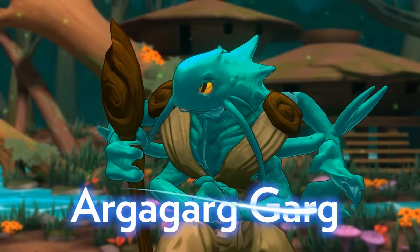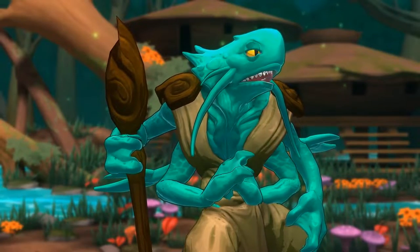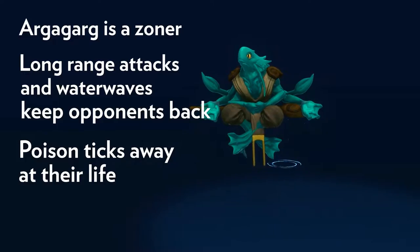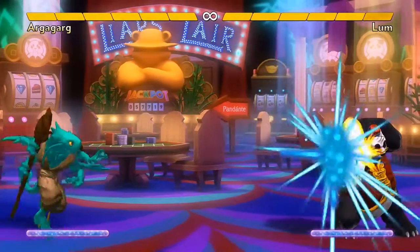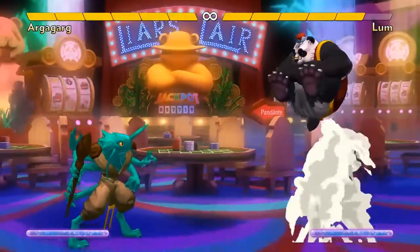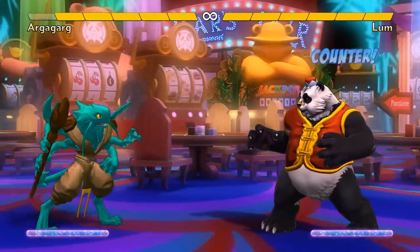Argagarg is a water shaman and patient fish, known in his circles for his wise advice, even though outsiders wrongly view the fish folk as a savage and violent race. Argagarg is a zoner, a keep-away character. His long range attacks and water waves keep his opponents far away while his poison ticks away at their life. His forward A attack reaches across the entire screen and you can cancel it to special moves — it's a great zoning tool. His back A punches are short range but very high priority.